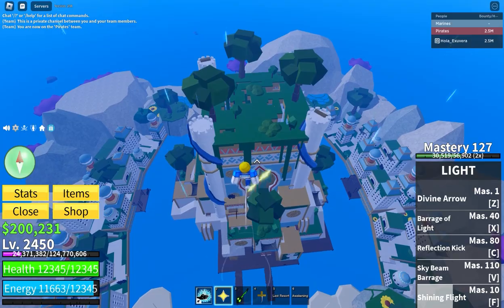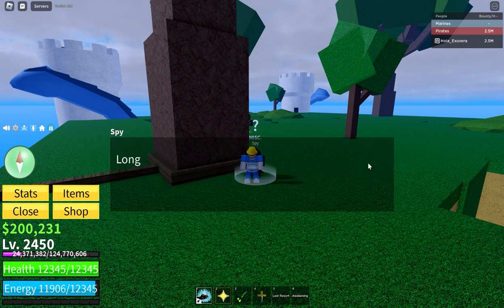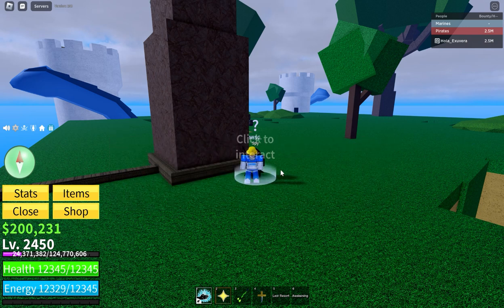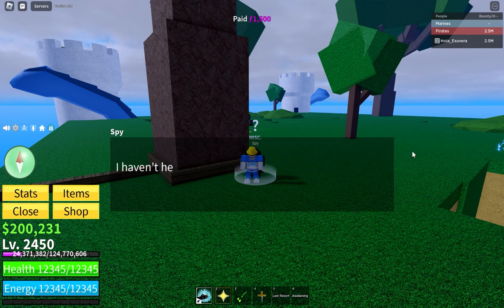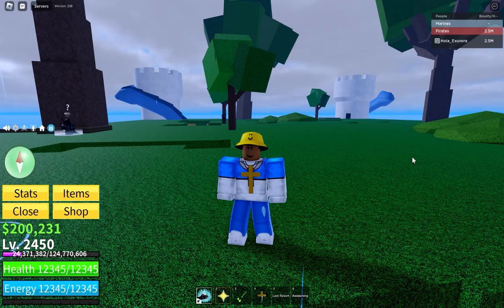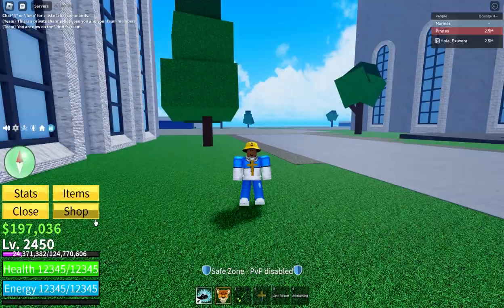The last NPC is on top of the main castle — it's the Spy NPC, which gives you information about the new raid boss, the Leviathan. The Origin button gives you information about the Leviathan's backstory. What's more important is learning clues about the Leviathan's current location. To gain clues about the Leviathan's whereabouts, you must pay 1500 fragments. It's honestly worth it since the Leviathan is needed for the new fighting style and probably gives you an insane amount of Beli and fragments when defeated.